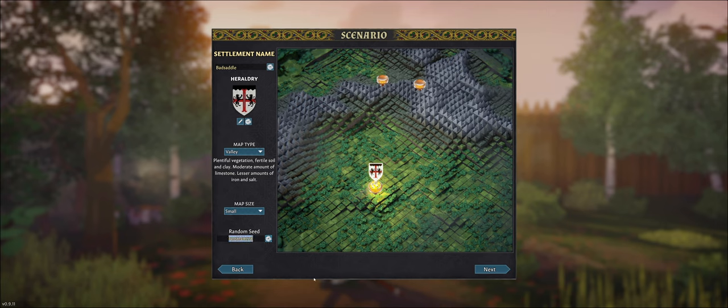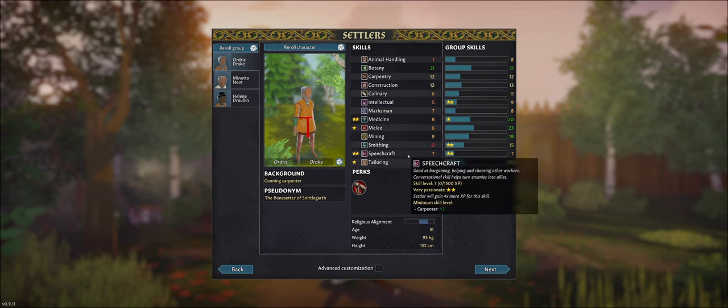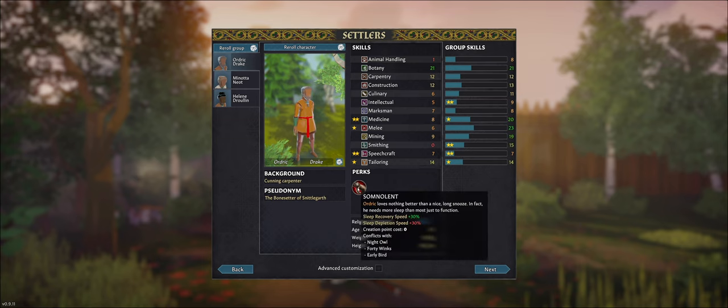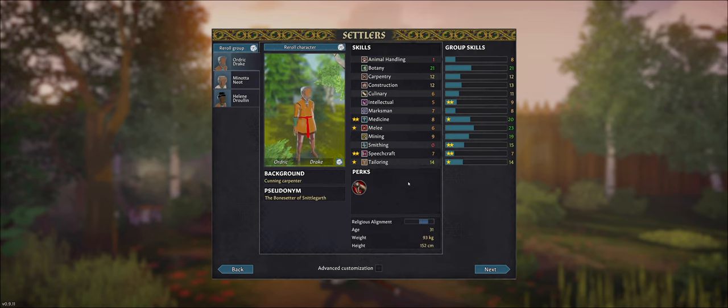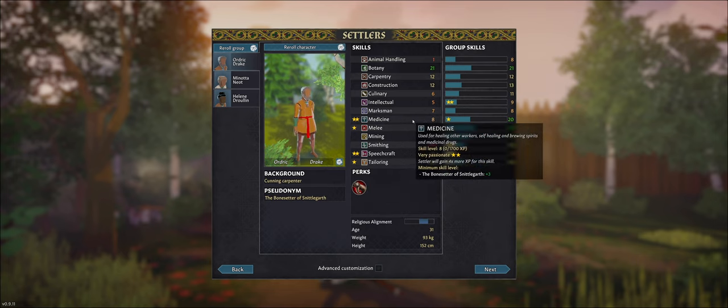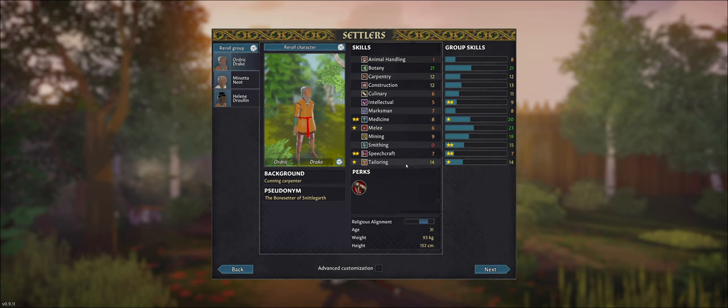I'm going to change this to a large map just to be sure, and then next I get my three settlers and I can have a look at them. This guy is good at pottery which might be nice, and he needs more sleep than most. He's okay at construction and carpentry but needs more sleep than the others. This one might be learning medicine very fast and speech craft very fast — medicine will be necessary for healing.